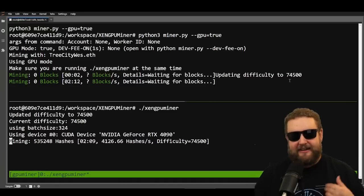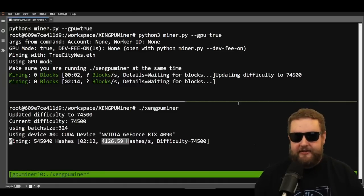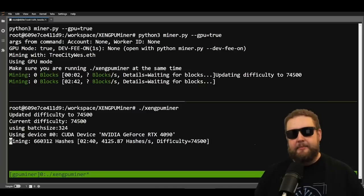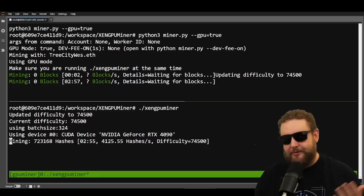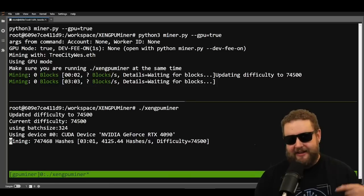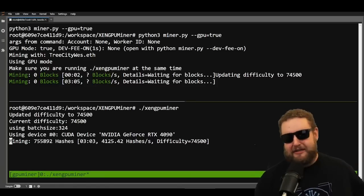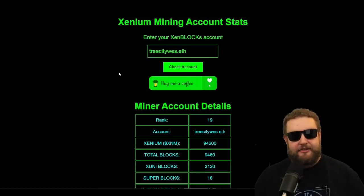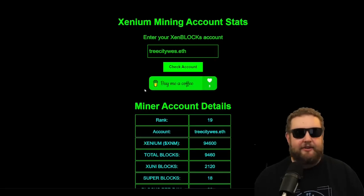Make sure not only that you're seeing hashes and your hash rate is good, but also that your difficulty is updating over time. With the GeForce RTX 4090, I'm getting about 4,000 hashes per second, which ends up being a couple hundred dollars a month — but be mindful that this coin doesn't have any value yet, so it could be wasted money. It's fun to learn, though. Shout out to Jack and all the Zennians out there. If the video helped you set up your miner, hopefully you'll buy me a coffee. Tree City Trading is out — stay Zen!